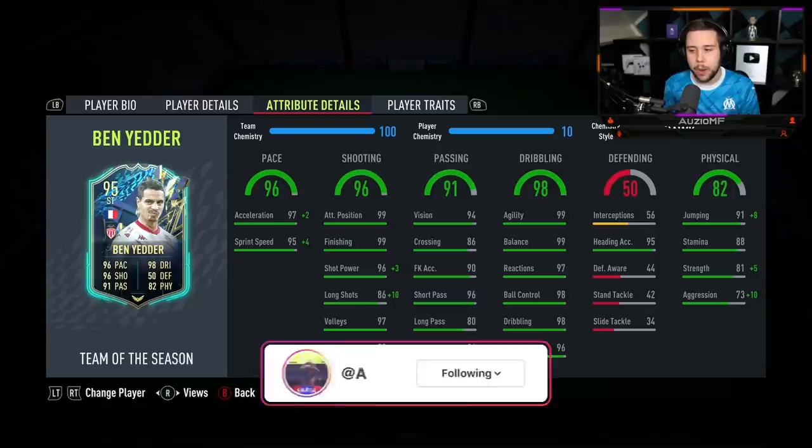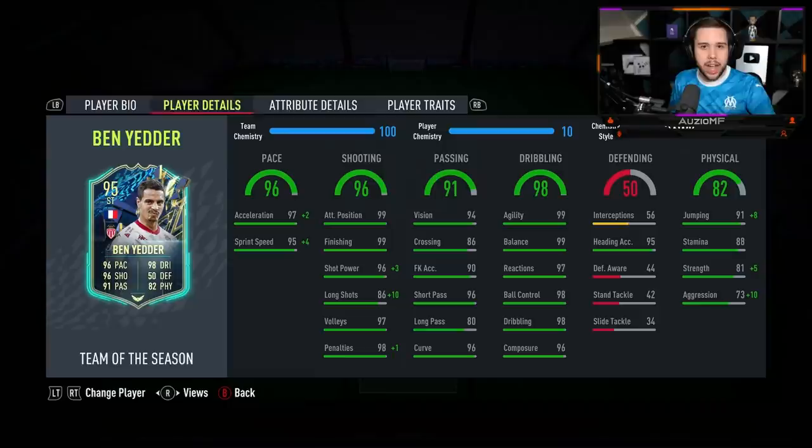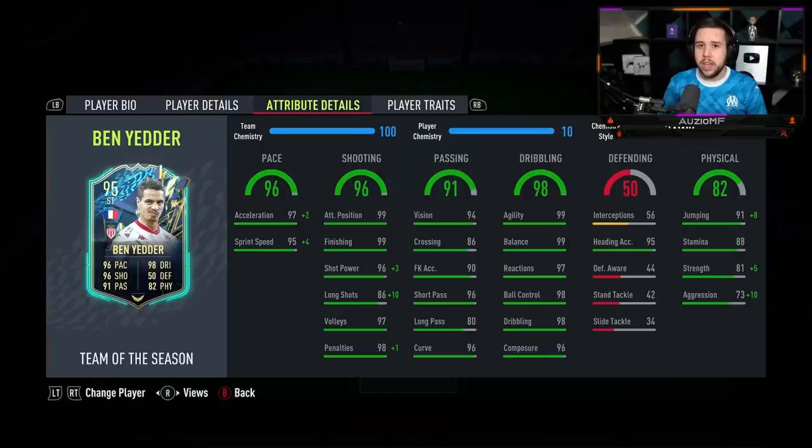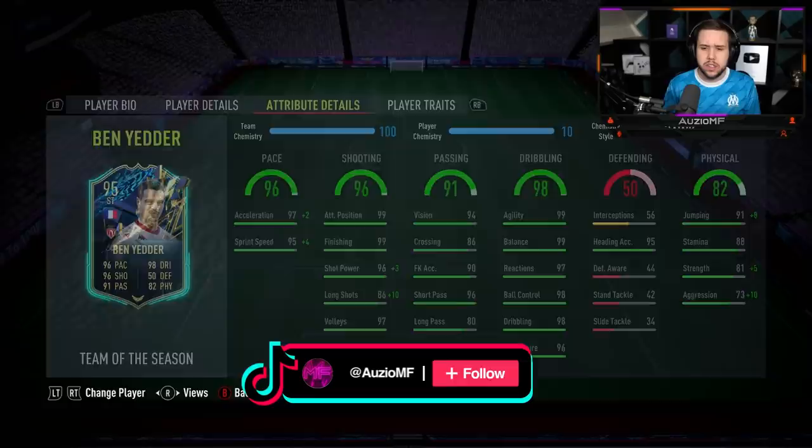The physicals — 99 jumping with 95 heading accuracy. Not bad for a player that is 5-foot-7. Obviously he's not going to out-head players like Varane, Laporte, or Ruben Diaz, but if he's open, you best believe it's going to be a really good header. He has got 88 stamina, so he will be lasting for the whole 90 minutes. He also has got 86 strength with 83 aggression — that kind of strength on a 5-foot-7 player is going to be very interesting to see.